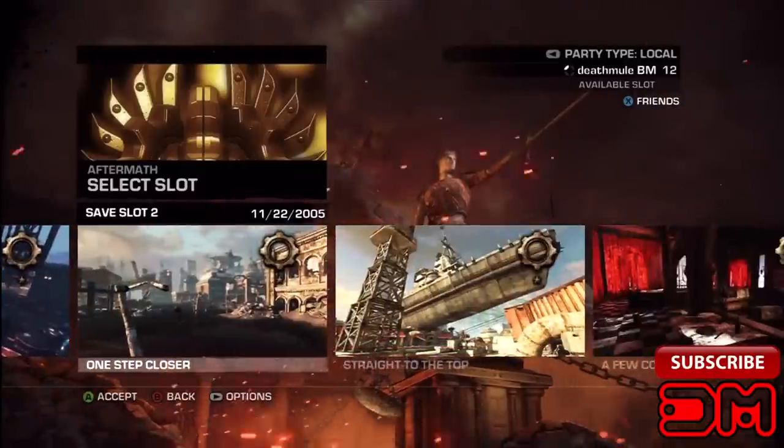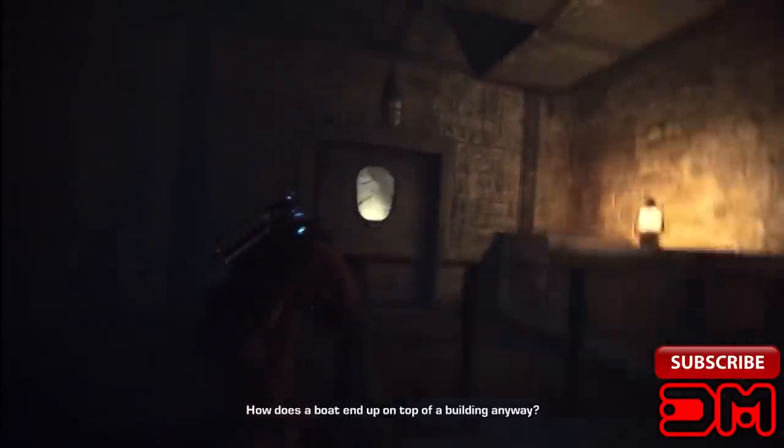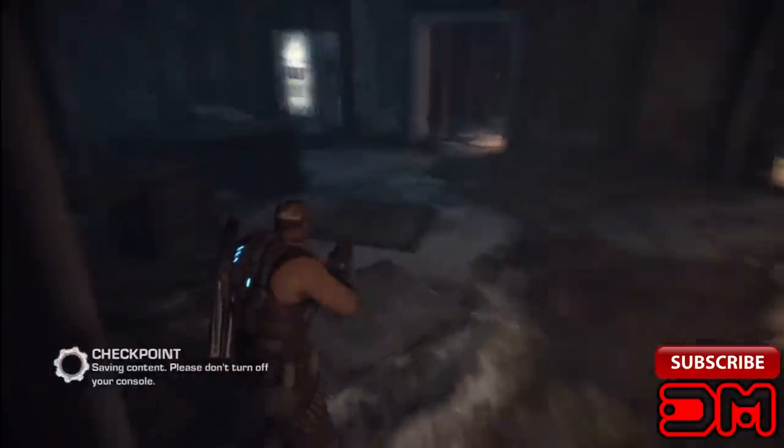What's up everybody, Deathmule here, and I'm going to show you the Buckethead Easter Egg in Gears of War Judgment. First thing you want to do is load up the map straight to the top on the Aftermath campaign. The Aftermath campaign is unlocked after you finish the first campaign.